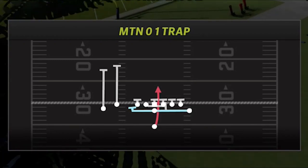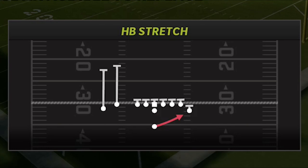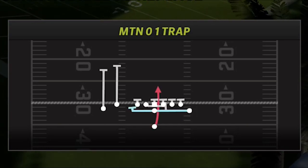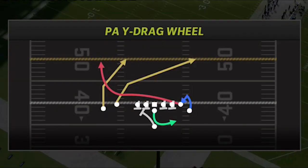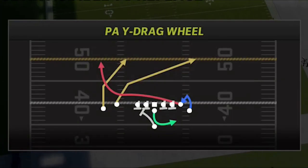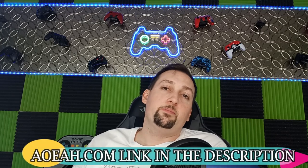The four plays in my audibles would be the Motion O-1 Trap, the Halfback Stretch, and the Halfback Zone Week — those are the three best plays without a doubt. For the fourth play, I'm going to show you one pass play and save two passing plays for the next video — the PAY drag wheel will be that one pass play at the end. This video is brought to you by my coin sponsors at AOEAH.com. Use discount code MONEY to get 3% off the cheapest coins on the market.